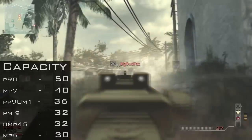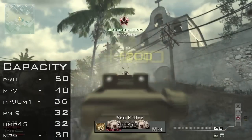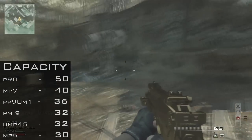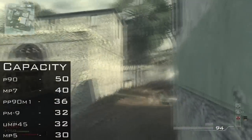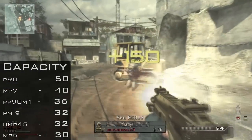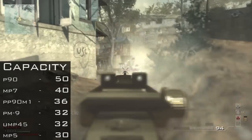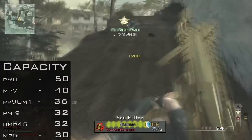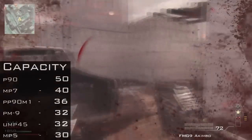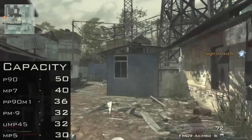P90 comes out on top with 50, MP5 at 30 at the bottom. None of the submachine guns have a weak capacity like in Black Ops, where pretty much every single submachine gun had 20 bullets. You get a submachine gun, you're getting at least a minimum of 30 bullets. Guns like the MP7 and the P90 go all the way to 40 and 50 — those guns don't even need extended mags. That's a huge bonus. And even the PP90M1 comes in at 36.